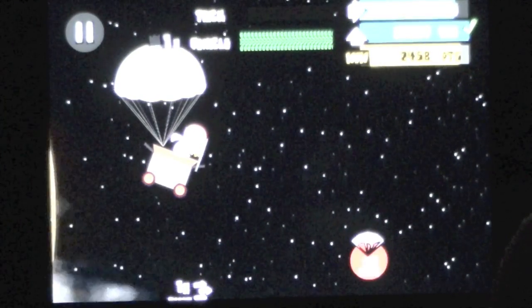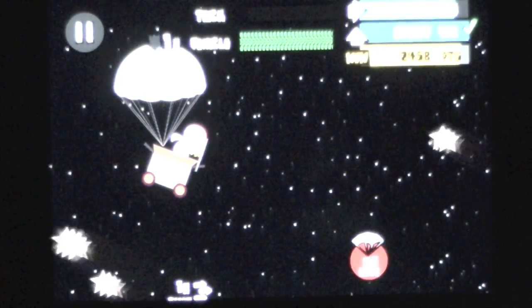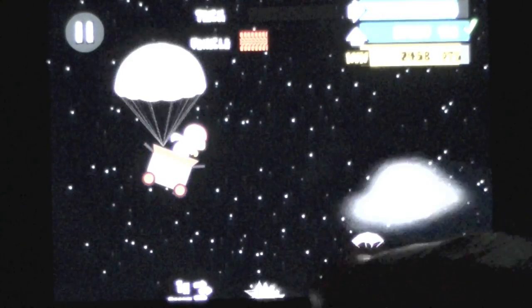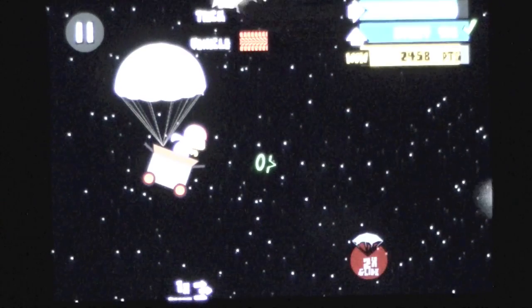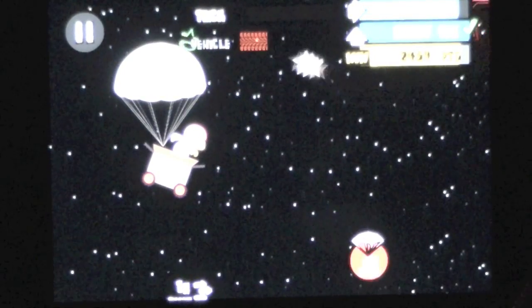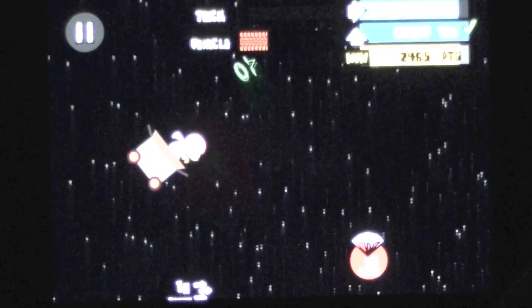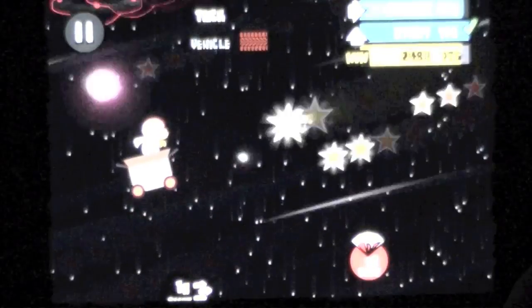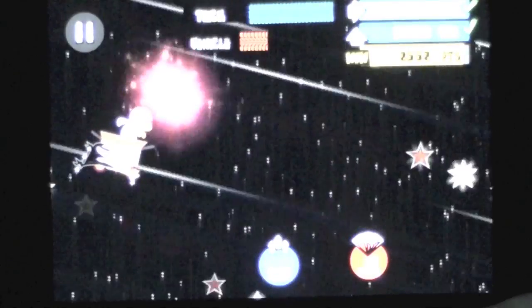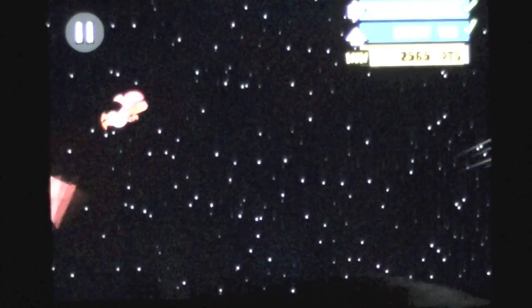This is Kick Buttowski Loco Launcho — I'm not going to make it. Mission fail. One more parachute; I need a boost or a lift. Not going to happen. I'm going to hit the ground — going really fast. That was nice! There's a boost — that's what I'm talking about. Gives you a little bit of life, keeps you in the game. Got a lift now. Now we got another boost.